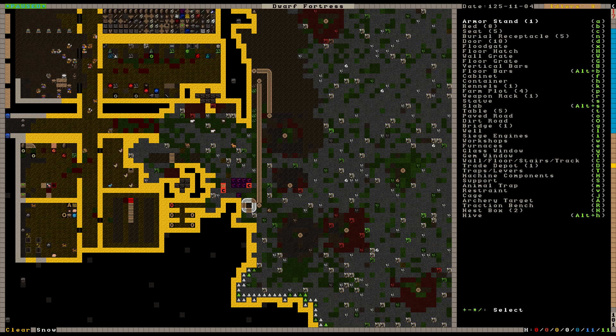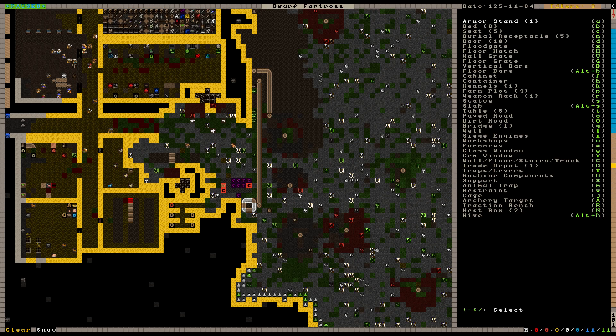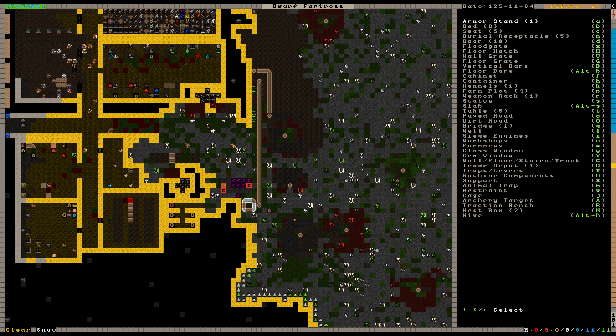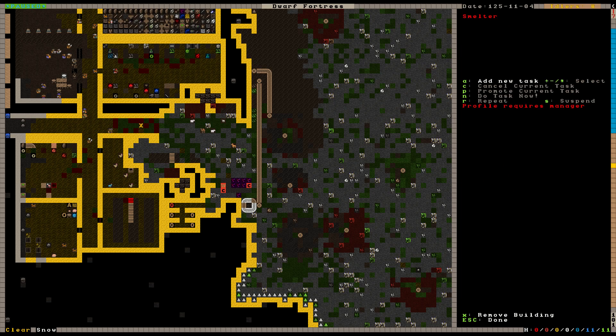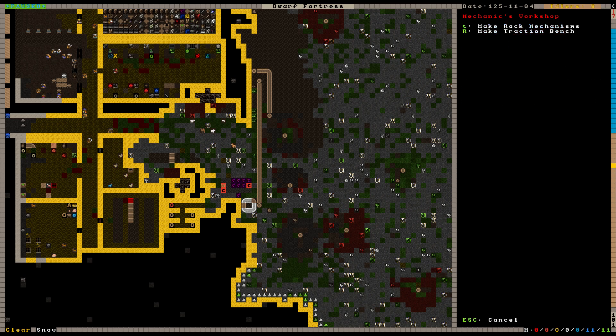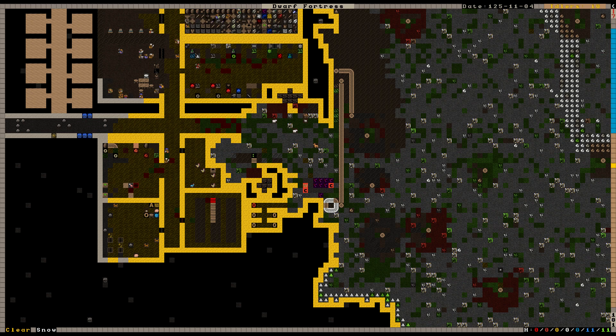Right, now that we've built that, we want to build a lever. So traps and levers — we want a lever. We'll place the lever somewhere. The nice thing about this sort of stuff is you can build it very far away. We'll build it in the main hall because there's usually going to be someone there. Then once that's built we'll hook it up to the bridge, so that someone in the main hall will be able to activate the drawbridge. There we go — fantastic.